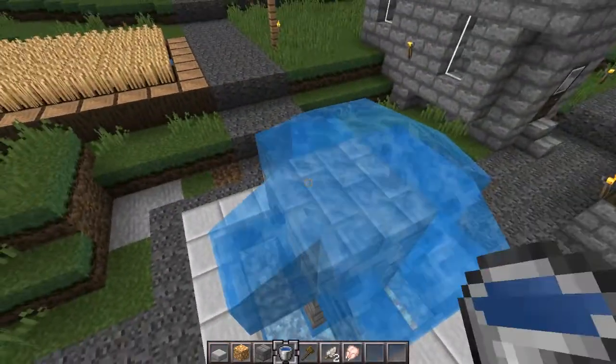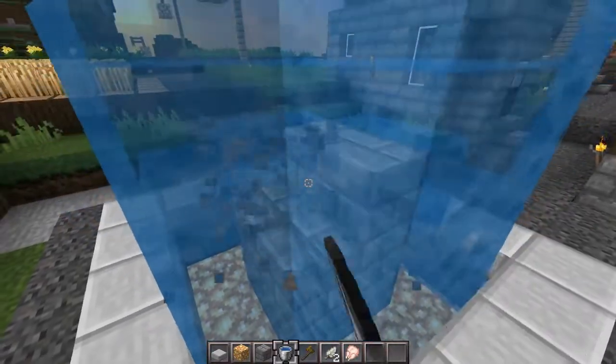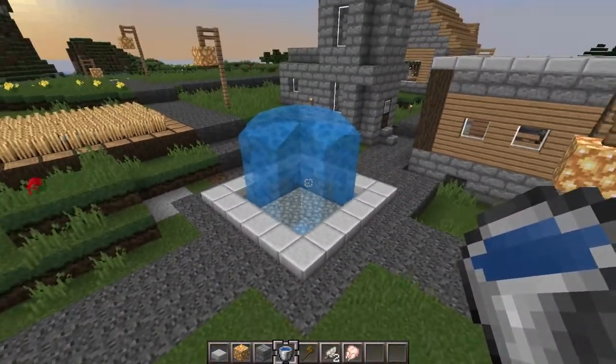And then on top of those, you'll place your water on all four blocks. Look at that — you have a fountain! Get rid of the stone bricks, or whatever you used to build it. Empty it out, and just like that, you have a fountain.